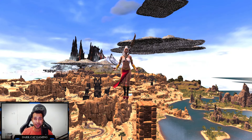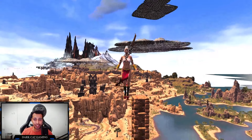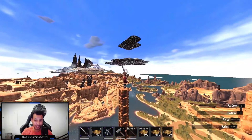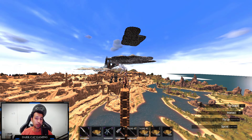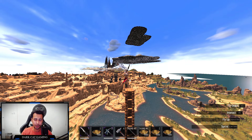Hello everyone, welcome back to another tutorial video from Conan Exiles. My name is Hossein, but you can call me dark cat. In this video I'm gonna expose another glitch from Conan Exiles — a new method of flying bases.